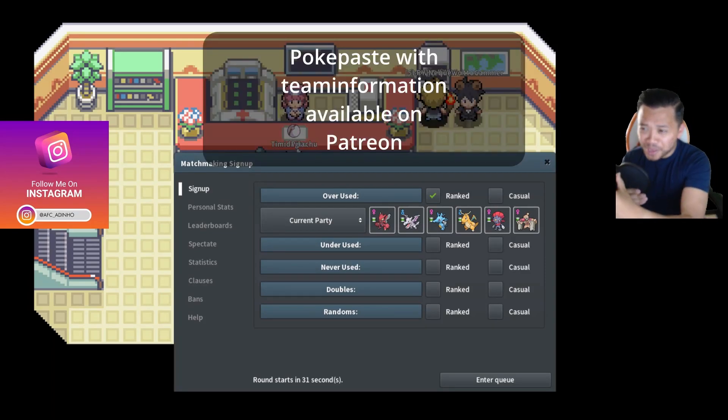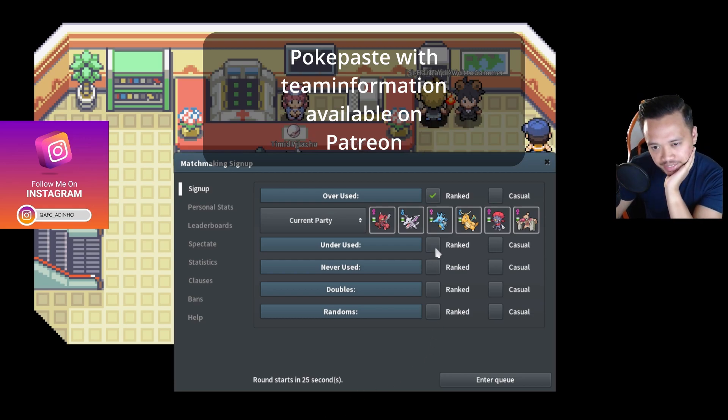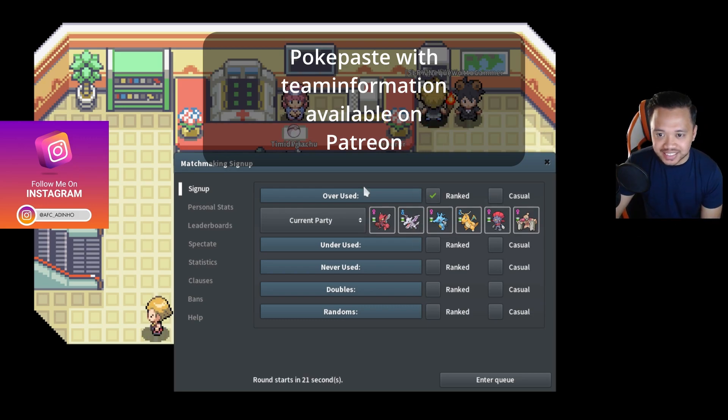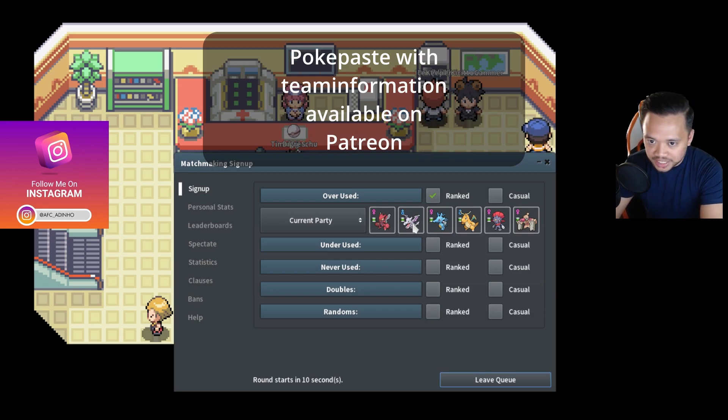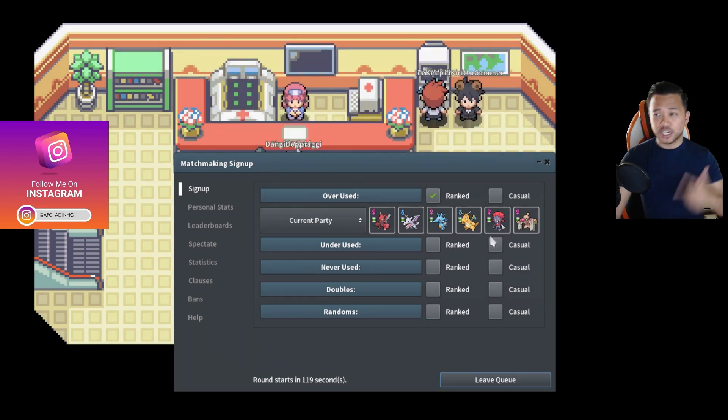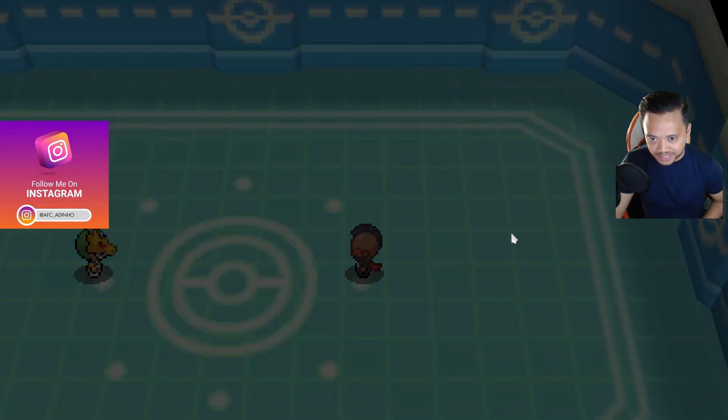Hey guys, AFC Audino here, welcome to a new video. Today I've got something really interesting — I'm going to be playing hyper offense again. We have an aerodactyl lead, and as you can see, we don't really have a wall on our team. When you're playing HO, you usually don't really think about switching. The idea is to get up stealth rock with aerodactyl, then get up tailwind. The team's on Patreon, but anyway, we have our first battle.